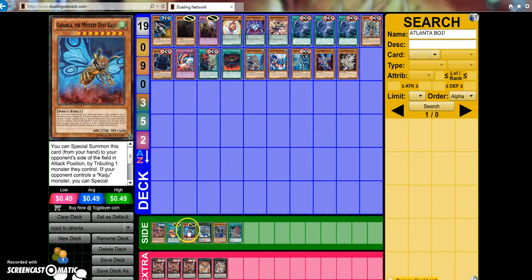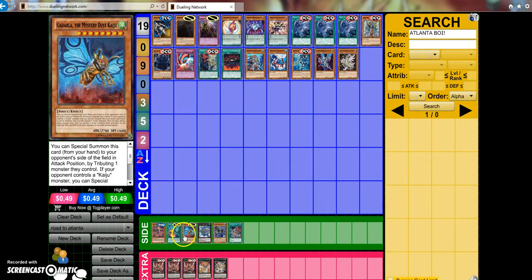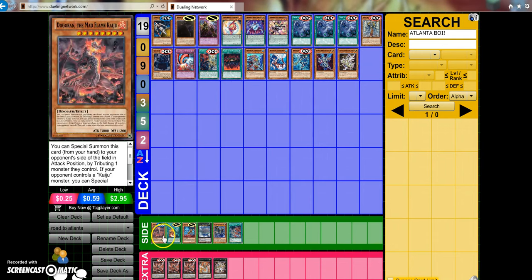For Rogue strategies, you're going to have Kaijus. Kaijus have gone up in price a little bit with the new support and people trying out the Great Old Kaiju engine. A buddy tested a lot of Kaiju and didn't really like the Great Old Kaiju engine because, in his words, 'it interacted with the opponent too much.' If you want to go Rogue, definitely play Kaiju — probably not the Gradle engine, because it does too much of what Kaiju is actually trying to accomplish. Kaiju can really catch your opponent off guard, especially at the top tables if you're able to make it there.